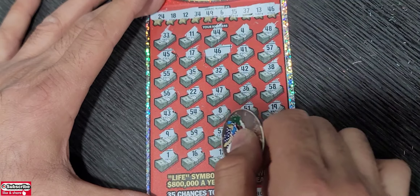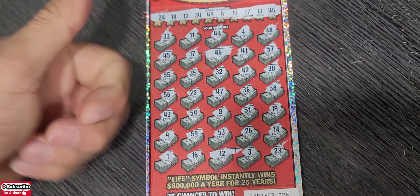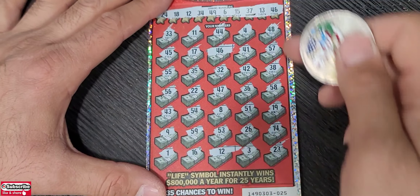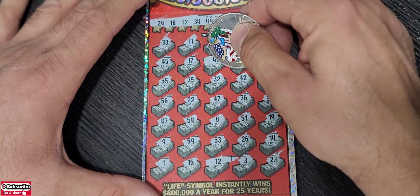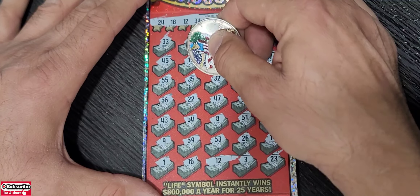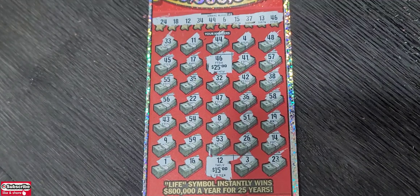Before I scratch the two matched numbers — if you're not a subscriber, go ahead and subscribe right now, and hit the like, it'll be appreciated. So 46 and 12: $25 and $15 — we got $40 on the set for life ticket!